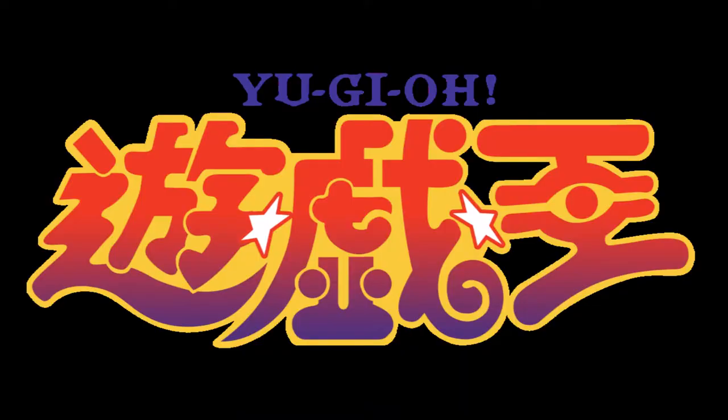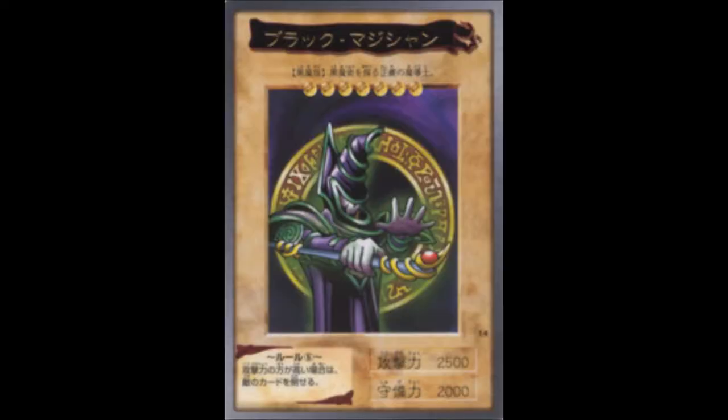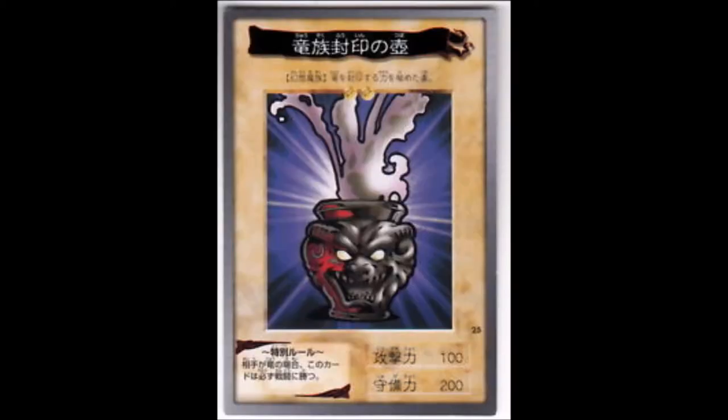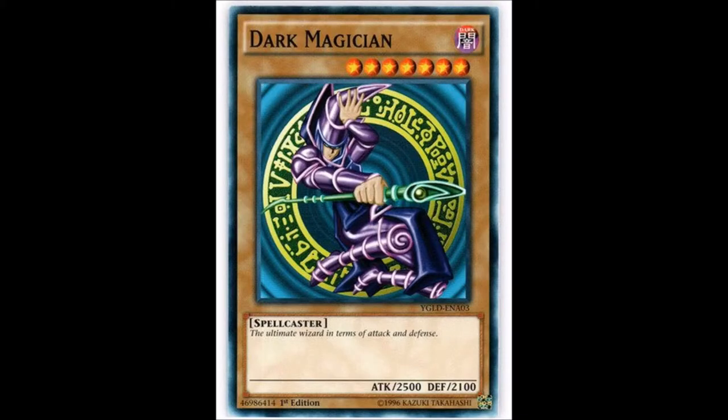Let's get right into the Yu-Gi-Oh card business, starting now. First, cards were done by Bandai — they were very different from the ones Konami would produce later on. The Konami versions are the ones we're more familiar with today.